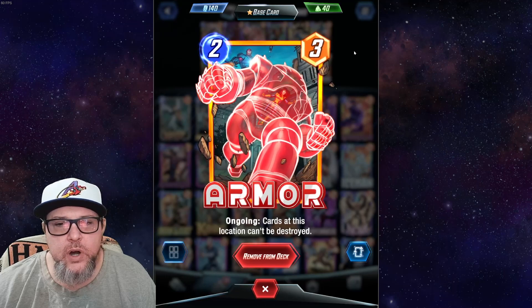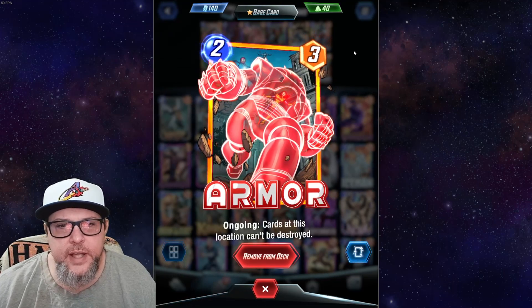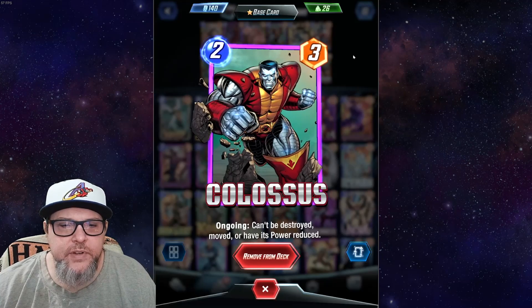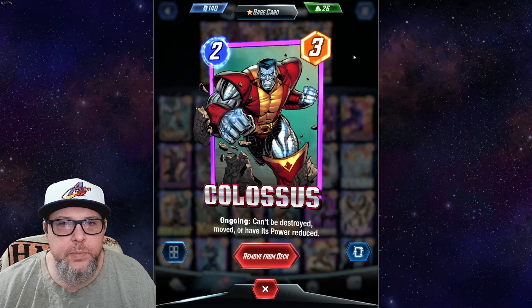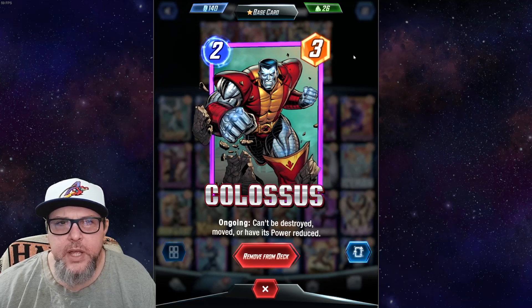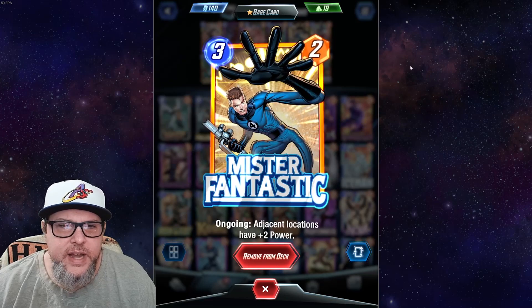Armor is super good at keeping your cards safe, or shutting down destroy decks like Carnage, Venom, and those kind of things. Next up we have Colossus — ongoing: can't be destroyed, moved, or have its power reduced. Super good to drop — it basically can't be touched. It just stays there; the only thing that can happen is it becomes larger if you add to the card.